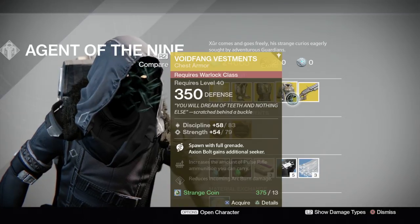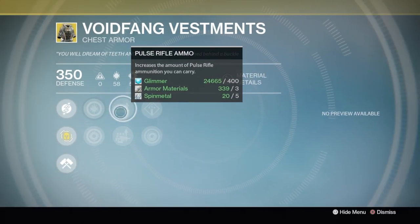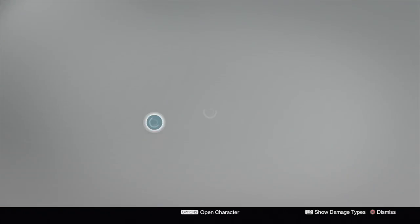For the Warlock chest, it's the Void Fang Vestments — I think we had this last week, but whatever. You get arc burn defense, arc and void armor, pulse rifle ammo, fusion rifle ammo, and you get another grenade fully charged plus additional bolt grenades. That's really good — you get an extra grenade if you want it.